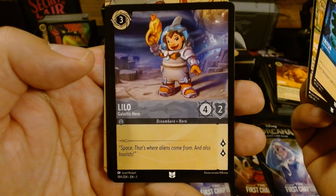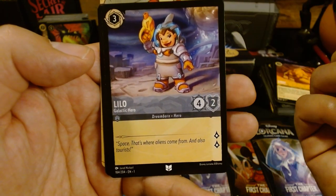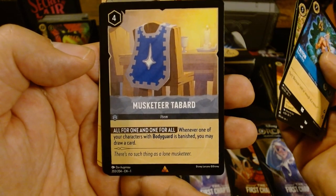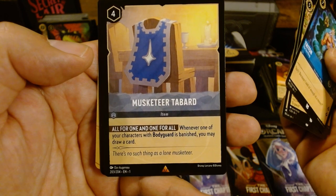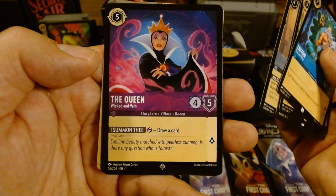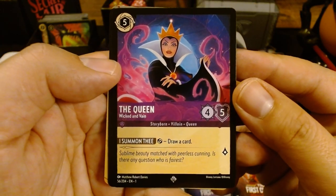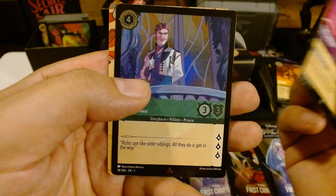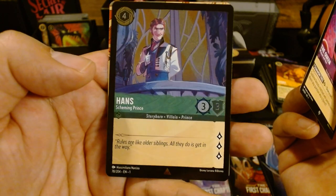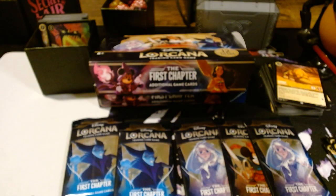Goofy — I'm almost positive I have him already. Lilo, Galactic Hero — very nice, only three ink and you could do two lore. Four damage — very nice. Musketeer Tabard — all for one and one for all. Whenever one of your characters with bodyguard is banished, you may draw a card. That's very nice. The Queen — Wicked and Vain. This might be the only Queen that I don't have yet — awesome. And it's a good rarity. And Hans, Scheming Prince — but it's foil and three lore. It's a decent rarity. I'll take it.